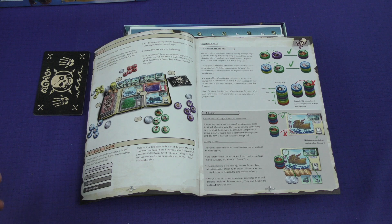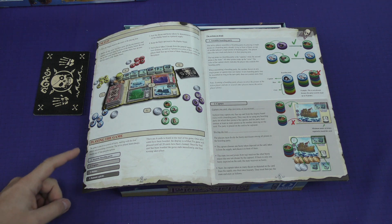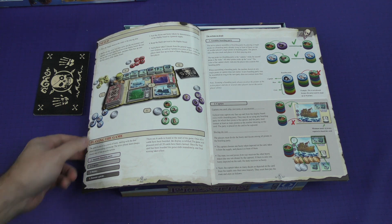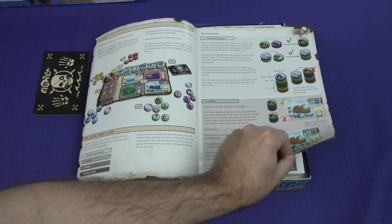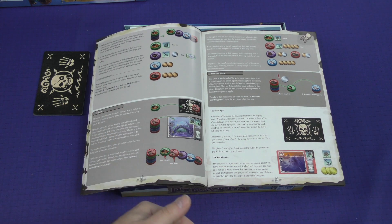Here's our setup, and it says that the game is played in a series of turns. The active player must always choose one of the four possible actions: you can either assemble a boarding party, capture, mutiny, or ransom a pirate. And then it goes into more detail about those actions, and they look like at least these first two — actually, it looks like all of them — involve those wooden discs, which makes sense.